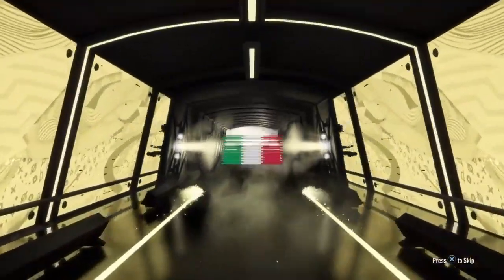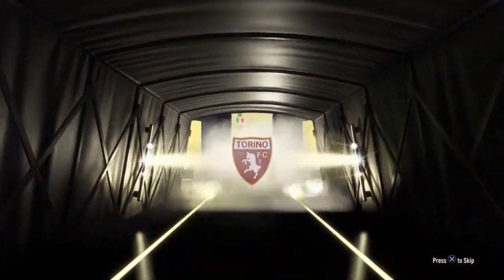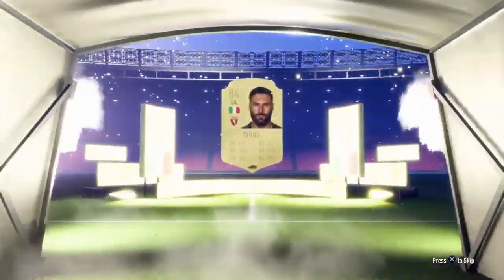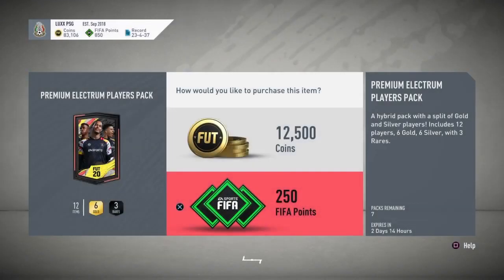The next pack — I thought it might be the Italian goalkeeper Buffon, but no, it's Torino FC. That's an 84 Serugu, I think. He goes for about 4k or 5k because he is an 84 overall.